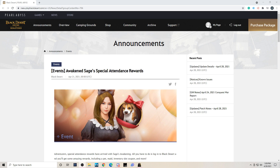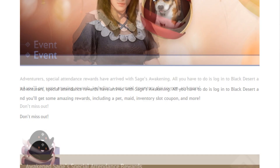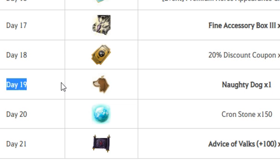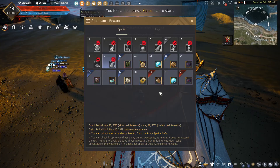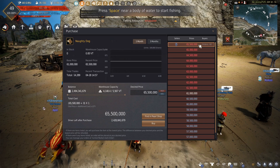Special insight for people who made it this far: there's an event going on right now called Awaken Sage Special Attendance Rewards, where they're giving rewards to everybody who logs into the game. Similar to the Guide Hawk pet, this time they're giving out a Naughty Dog pet to everybody who logs in for 19 days. Since they're giving this pet away to everyone, odds are there will be people who don't want or need it and will list it on the central market. If you need a pet or want the dog, place a pre-order — when the attendance rewards are given there will be a lot of listings, so your odds of getting it are pretty high.